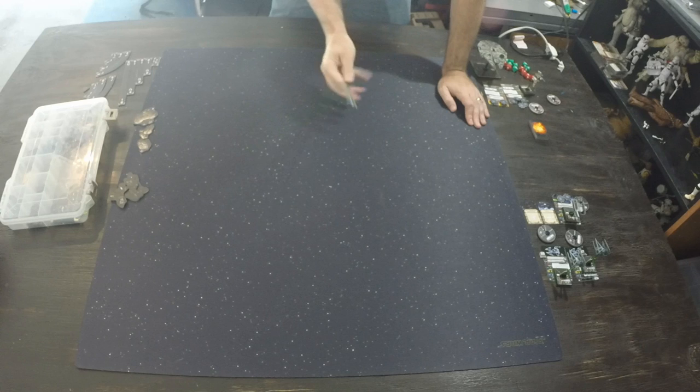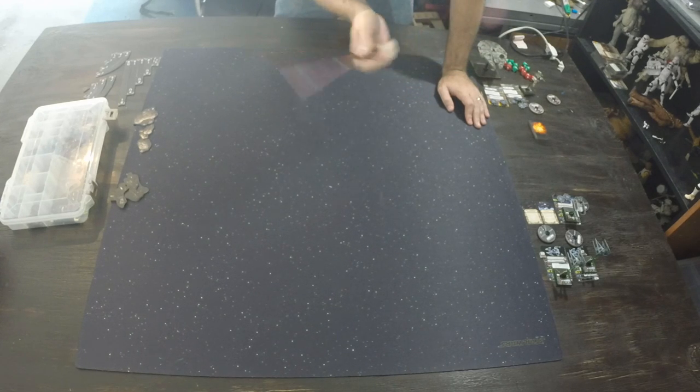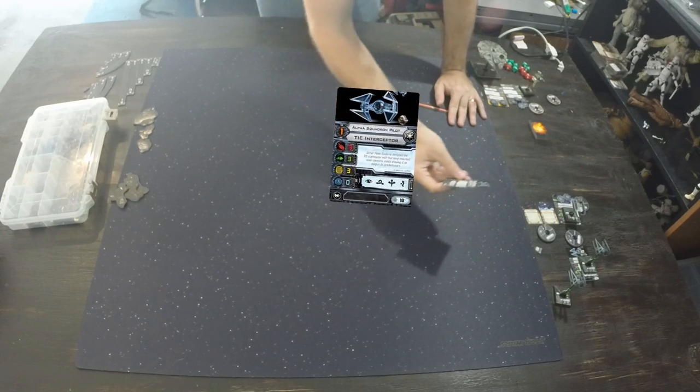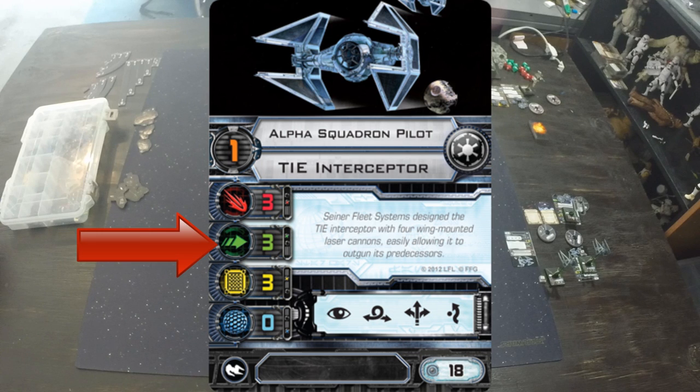There are three factions in this game: the Empire, the Rebellion, and the Scum and Villainy faction. I'm only using the Empire and the Rebellion today. First, I've got a TIE Interceptor — we have two of these. This is the Alpha Squadron pilot. He has pilot skill 1, which means he moves first and shoots last. He's got three attacks, rolling three attack dice. Attacking is done from the frontal firing arc. His agility is three, so he rolls three green dice when defending.